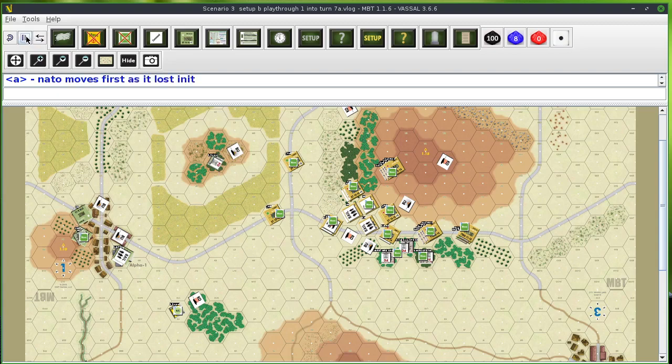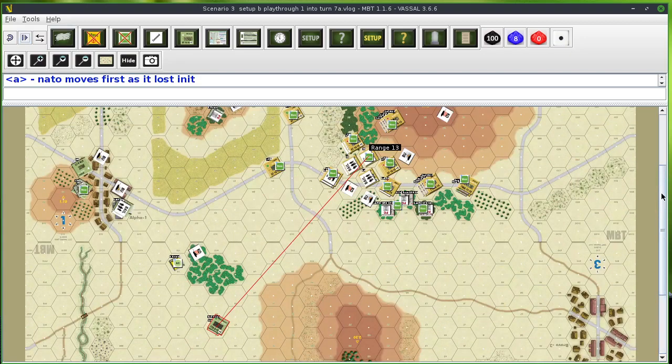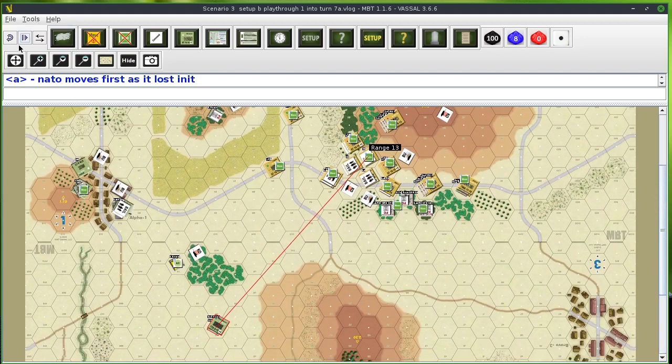NATO lost the initiative so they move first. I'm moving the Bradley that's on the far side of the southern hill — there's its move. It's gone into the line of sight and it's seen. There are two main units that have line of sight to it. It stops there. Now we have another initiative roll.